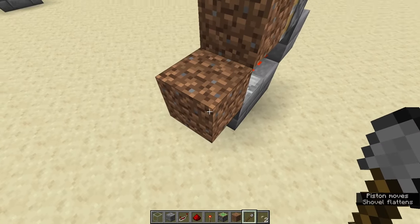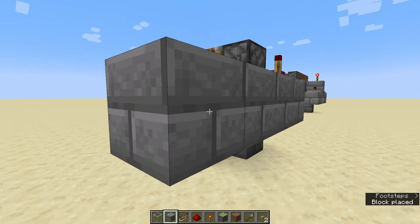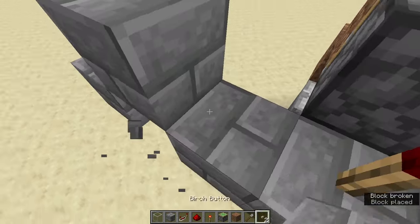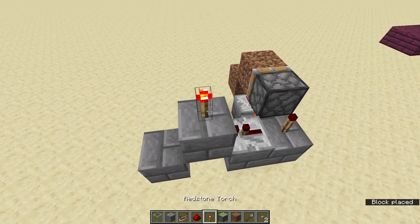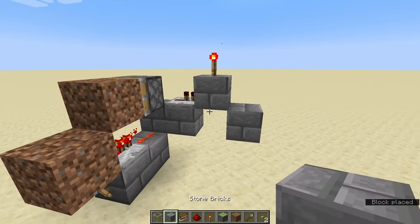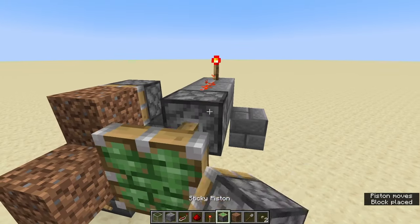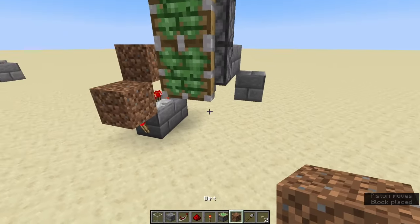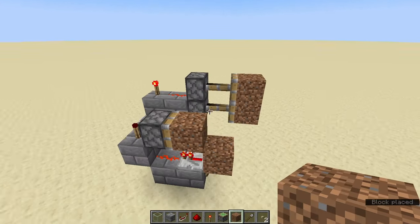Now for your next step: put a block here, block here, block here, and a block on top. Put a redstone repeater right there and a redstone torch on top of there. Then extend this one block, put some redstone dust there, and then put a sticky piston there and a sticky piston there. Now you can see those are extended — put our dirt on there, just like that.